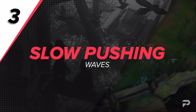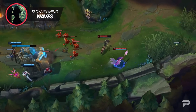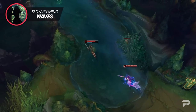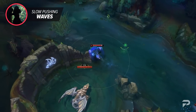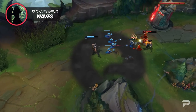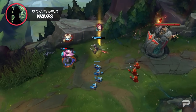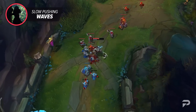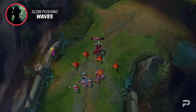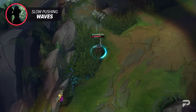Finally we've got our last primary wave control technique: slow pushing waves. Slow pushing offers a lot of power because of the amount of time it provides. When you slow push a wave, the enemy is forced to stay under their turret farming or they will miss out on a ton of gold and experience. This means you can use this free time to get aggressive vision in the enemy jungle, set up dives, roam for a potential gank, or take a free recall since the enemy won't be able to crash the wave before you return.